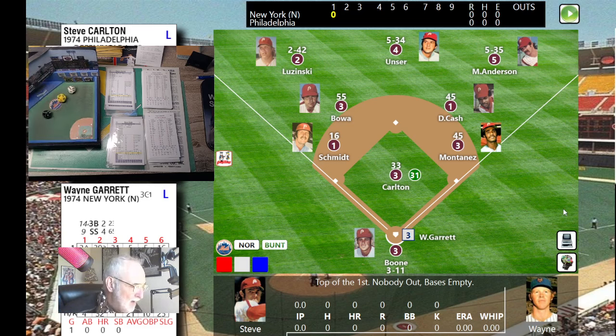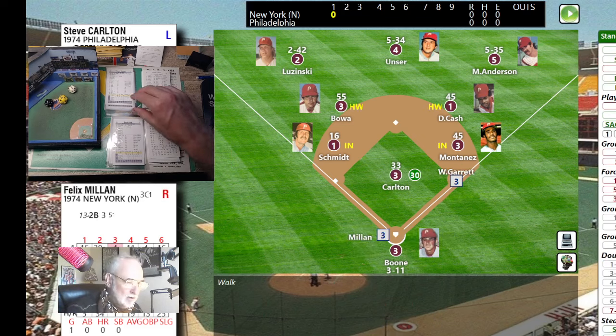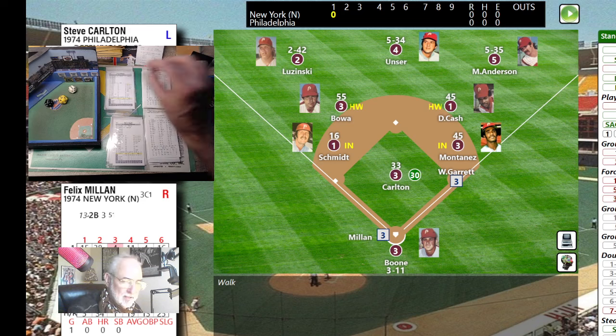Steve Carlton is ready. Here's the first pitch of the game — and Wayne Garrett, number 33, it's ball four. He trots down to first base on a base on balls. Carlton walks the first man he faces in this game.